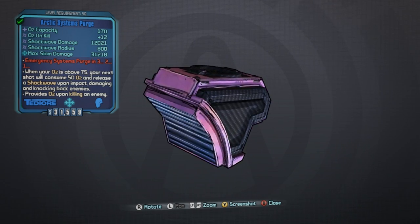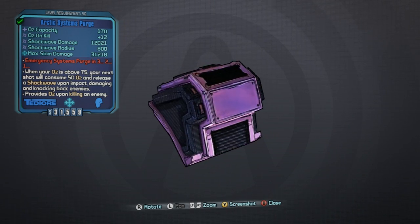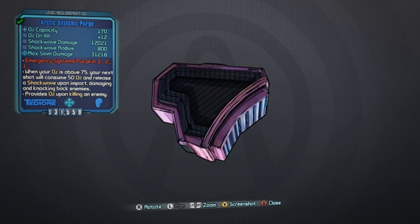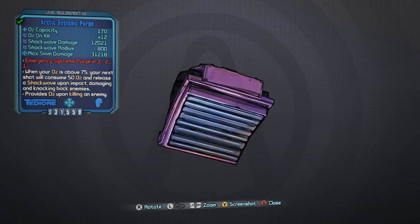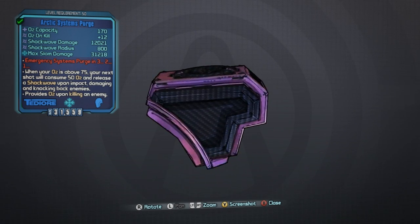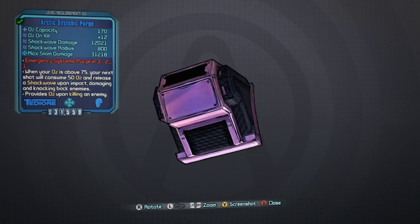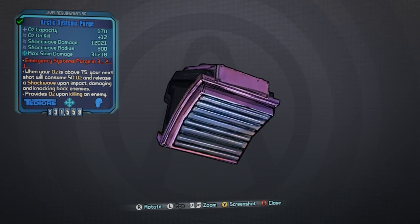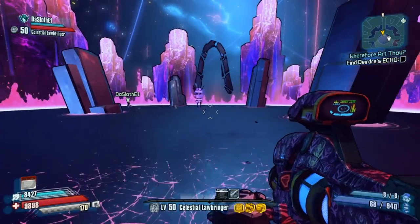170 O2 capacity with a plus 12 O2 on kill. It also grants a shockwave that does 12,021 damage whenever your O2 is above 75 and you shoot your weapon — specifically when the bullet hits. The shockwave has a radius of 800 and it also provides a knockback on enemies.